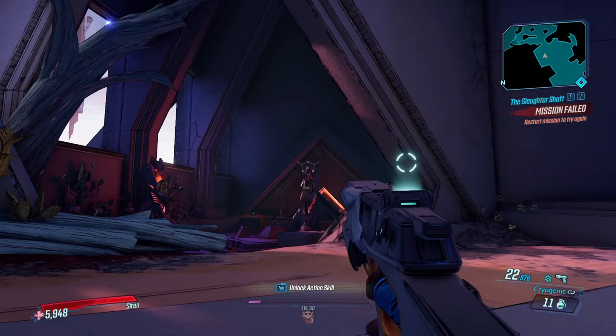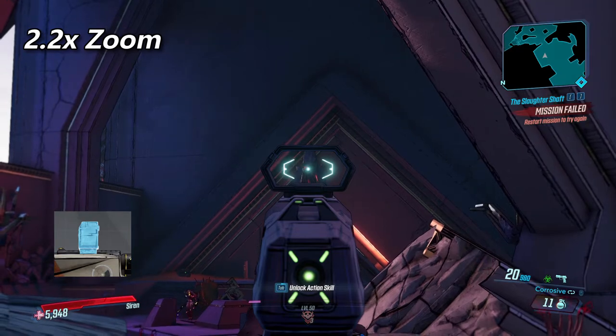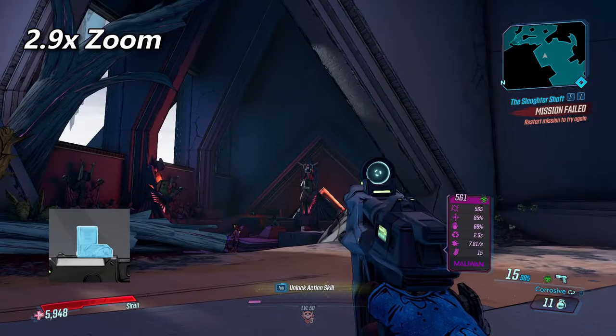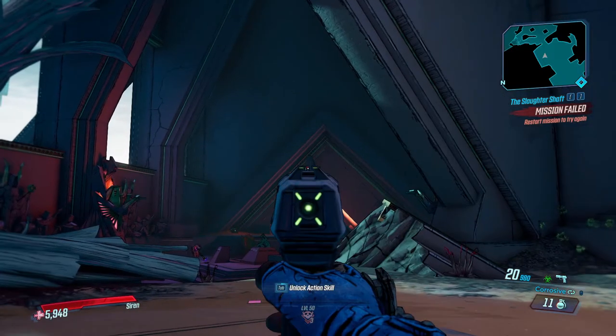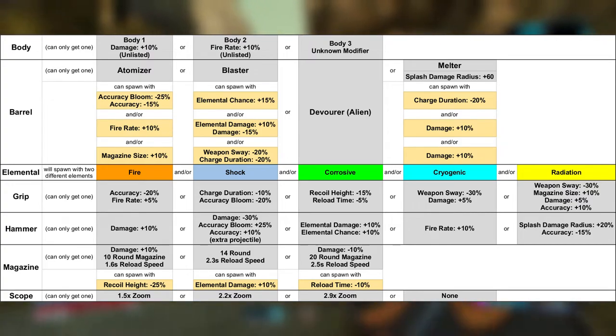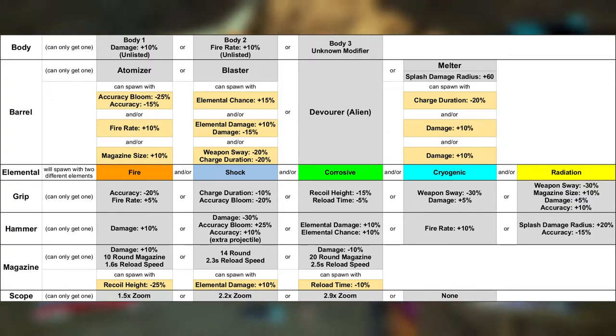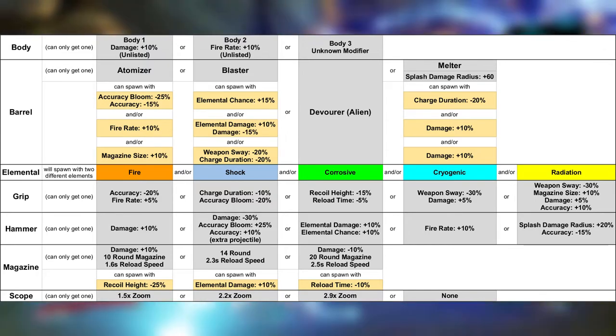Next we come to the three possible scopes. The first increases your zoom by 1.5 times, the second by 2.2 times, and the third by 2.9 times. There is also a possibility your gun spawns without a scope. If you're having trouble keeping all of this information straight, there's a table to hopefully help you out. All of this information and more for other guns will be linked in the spreadsheet below.